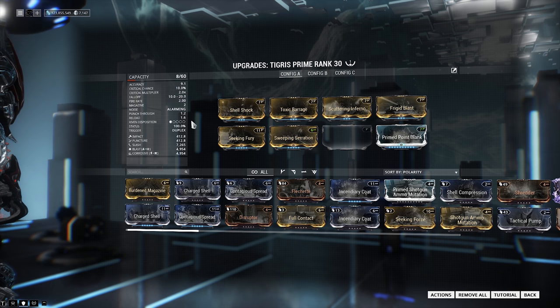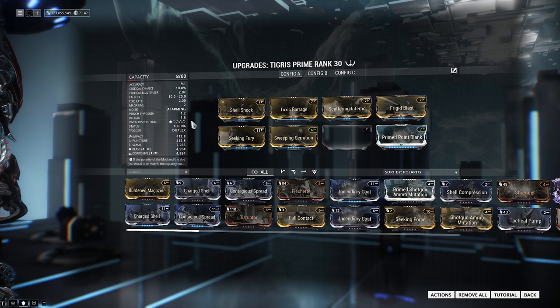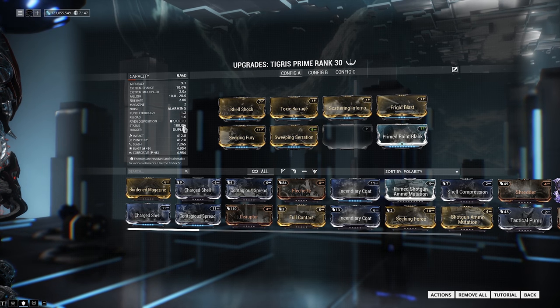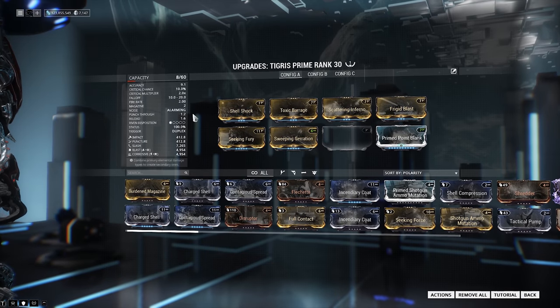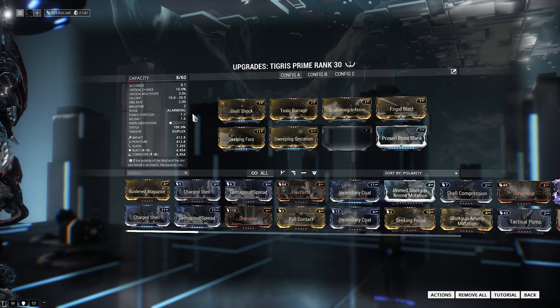You can replicate this kind of effect — like if you were able to get a Riven mod, for example, for the Comb, and you got status chance on it along with some weird random negative stat like minus damage to Infested, which would make your other stats better, then you'll be able to replicate this effect on a shotgun like the Comb, which fires many pellets, has a very fast fire rate, and can get some insane DPS.